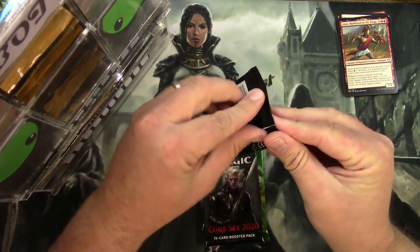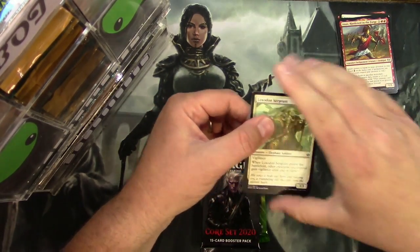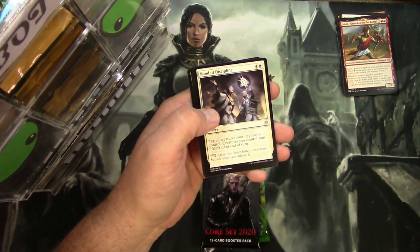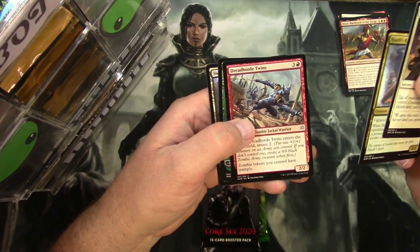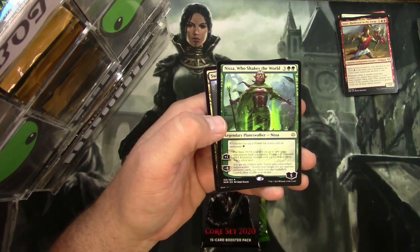War of the Spark next. Fonda Discipline, Huatli's Raptor. Dreadhorde Twins — oops, spoiled it. And we got Anissa Who Shakes the World. Very cool card right there indeed.